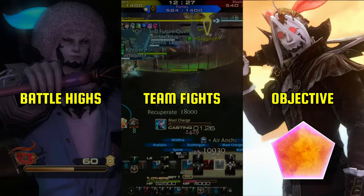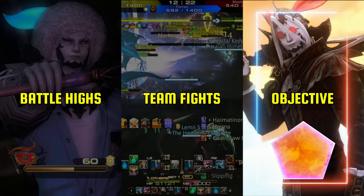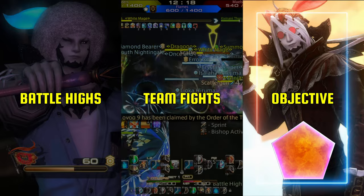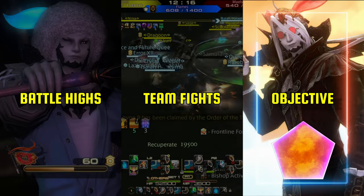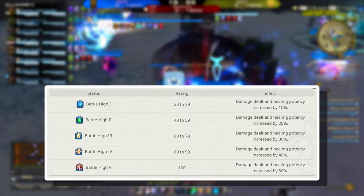The universal rule is that battle highs win games. Team fights and map objectives you balance together, which will be influenced by the team scoring. The more battle highs your team acquires, the easier it becomes to dominate the other 2 key objectives. The battle high system works the same across all front line game modes.